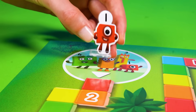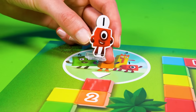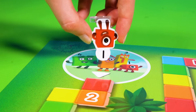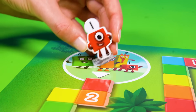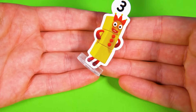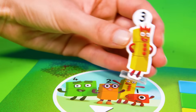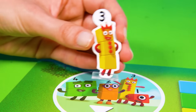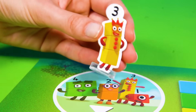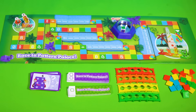First up is Number Block 1! She's the one to watch! She's been training for the race by balancing on her head and doing backflips! Today she'll be facing the current race champion, Number Block 3! A pattern-making pro, Number Block 3 has been preparing for the race by juggling everything from bananas to Number Blobs! That's the klaxon!